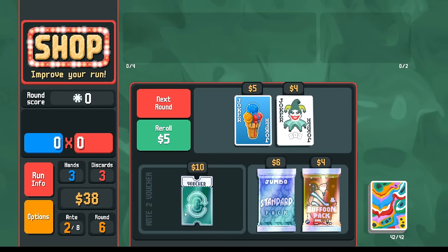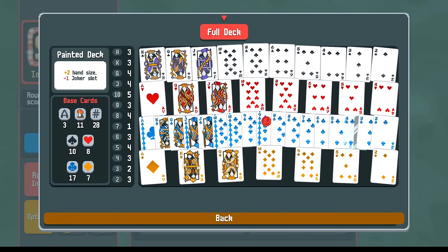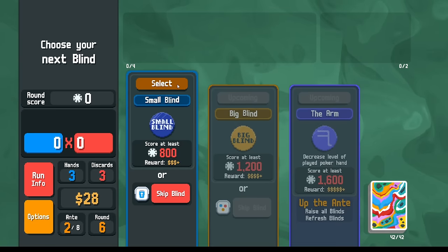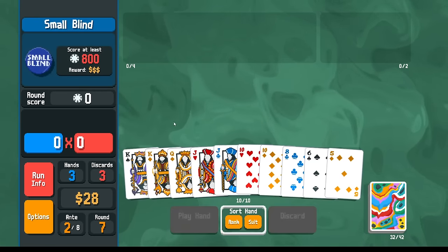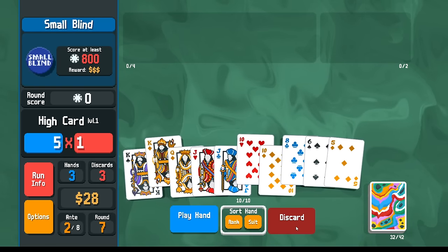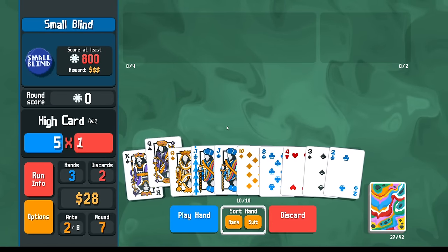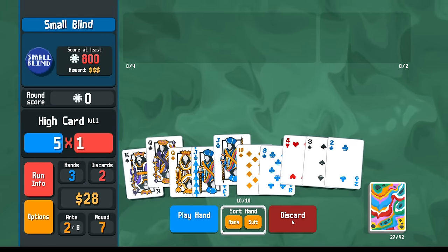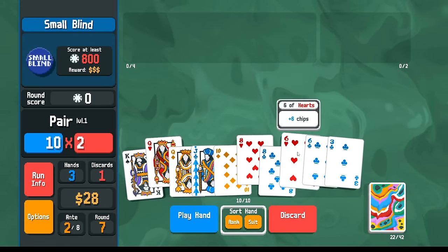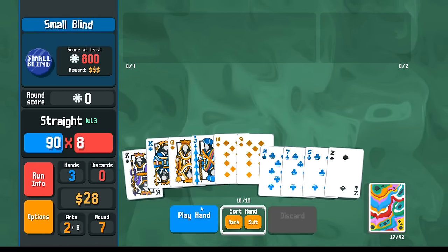This is perfect for us - we can pick up the voucher here. These are booster packs that I don't need. I don't generally want to add cards to the deck. We already have a red seal. We already have a glass card. We don't need the standard pack. King, Queen, Jack, 10 - we're just missing a 9. We could discard like this. Show me a 9 or an Ace. One more time - 9 or Ace. There you go. King, Queen, Jack, 10, 9 - with the bonus card, that should be enough.